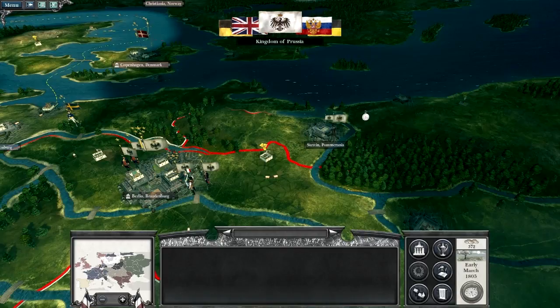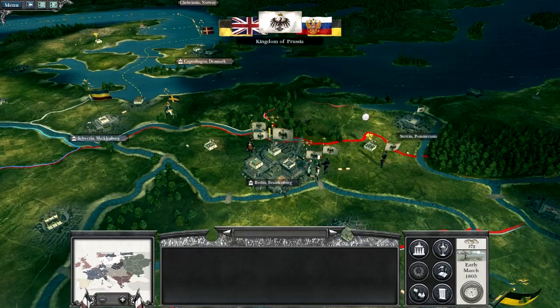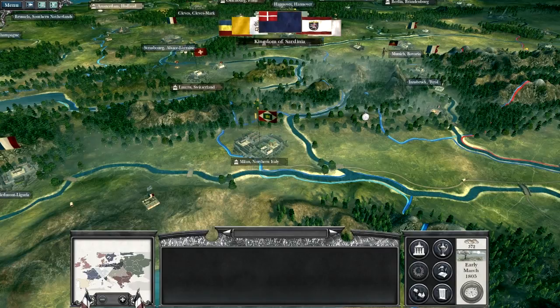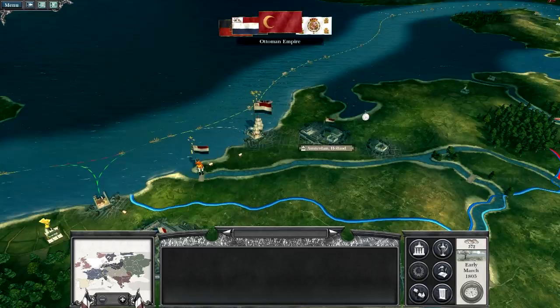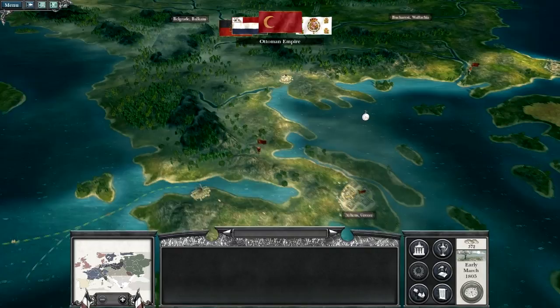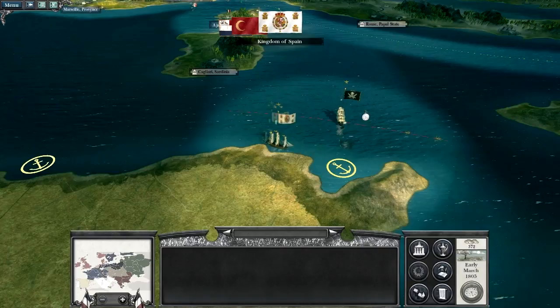Prussia is gathering troops now like crazy - they're mad. I think they just put 40 units in Berlin. The Russians retreated with their legs over their shoulders. The Ottoman Empire is moving up - they're at war with Austria. It's going to be interesting to see what they can do. I think Austria is going to be hard for them to take, but depending on how much pressure I can put on them, it should make it easier for the Ottomans.